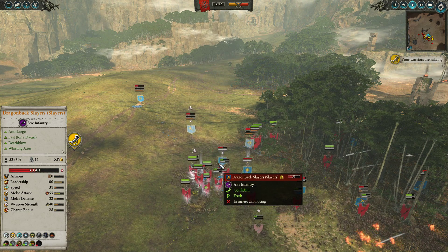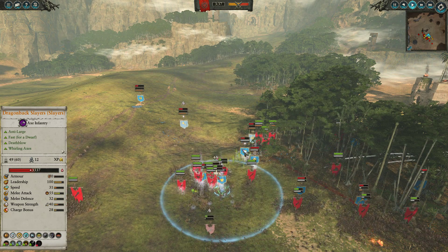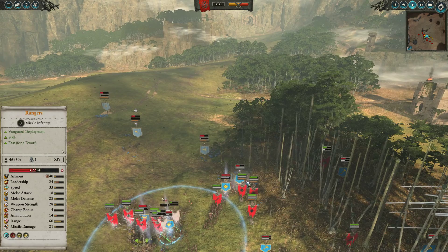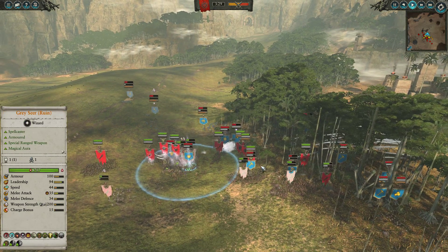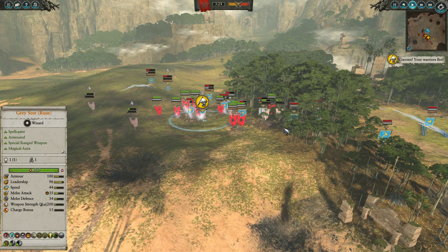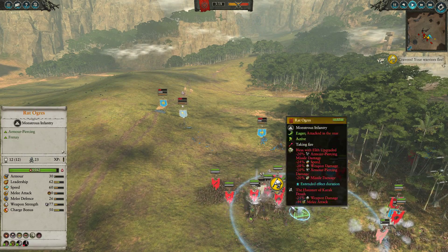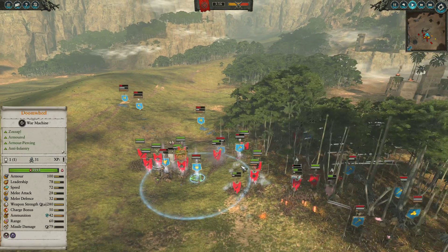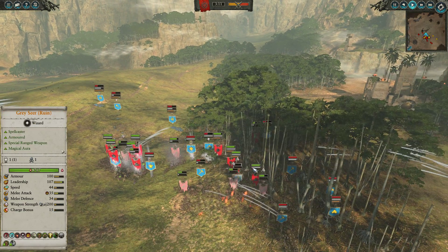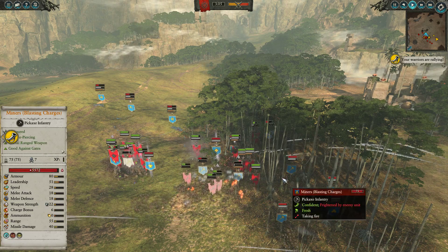That will allow me to debuff these Dragonback Slayers to make them much more susceptible to damage. The Plague Priest is rampaging around, the Doomwheels are still rampaging around, and my opponent is having a very tough time trying to shut them down. They're constantly spamming off their Warp Lightning attacks, which will definitely be doing damage to the Dragonback Slayers. I do plow into the back of these Miners just trying to disrupt and debuff. I could have brought the ability to summon Clan Rats, which could have been useful for shutting down these Dragonback Slayers, but that is what it is.